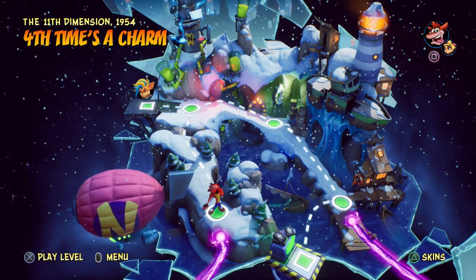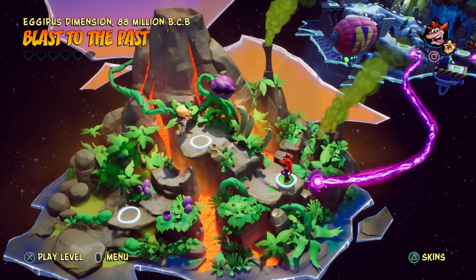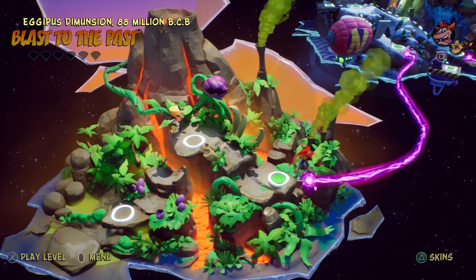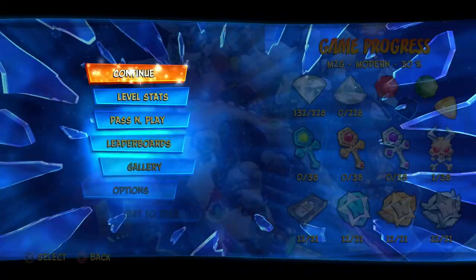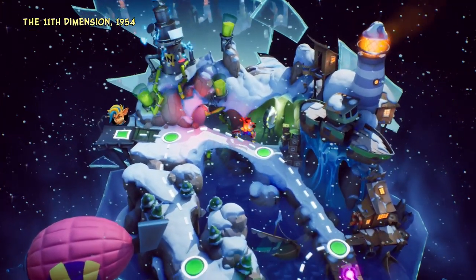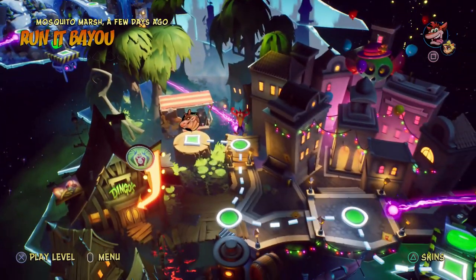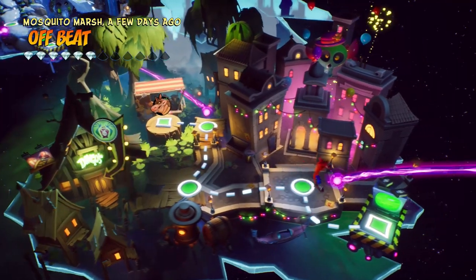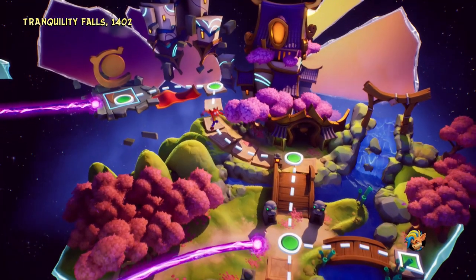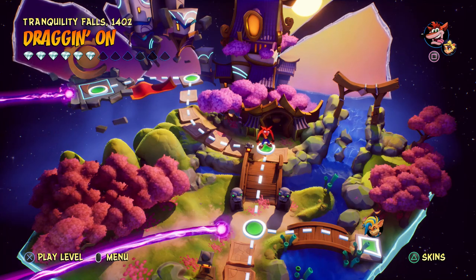Hello ZebraHerd, welcome back to Crash Bandicoot 4: It's About Time. Today we're heading to a new dimension — the Agapus dimension, 88 million BCB. But before we do, we still have the last colored gem to get in the game. There are four of them in total and I'm missing one. I found out where it is — it's a level way back in a previous dimension we have to play through and totally complete without breaking a single box, which also means we need to do it without dying, because no checkpoint boxes. That level is Dragonon in Tranquility Falls.